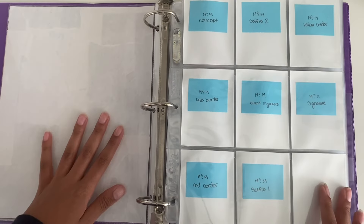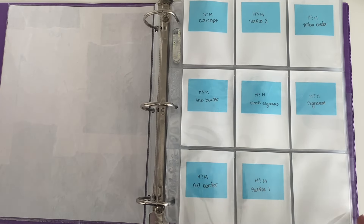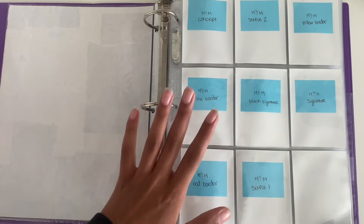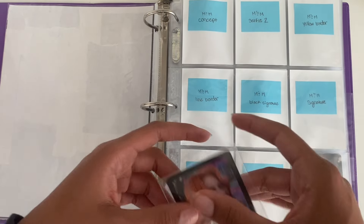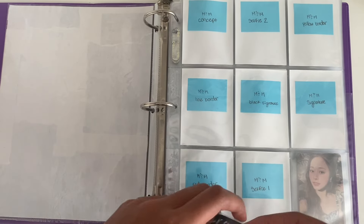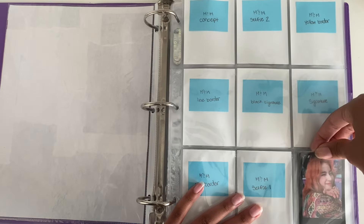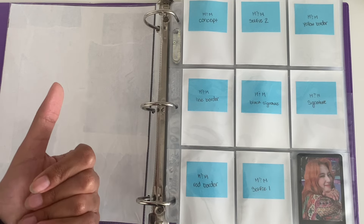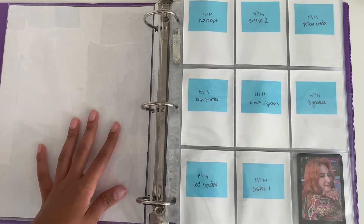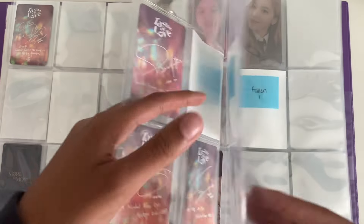Now we're gonna do Twice. For More and More I decided to change to Sana. I know I was talking about how it looks so good with my top three, but for More and More I just feel like it's less stressful to collect just one member. Taste of Love is still OT9, Formula of Love I changed to Sana, 212 is still top three, Ready to Be is still top three — only the eras that changed are More and More and Formula of Love. I just wanted to say that in a video in case anyone's confused, because the last video I had my whole top three set up.